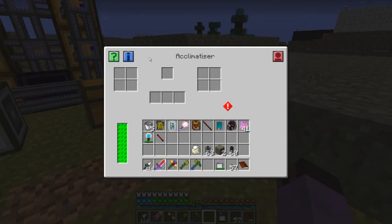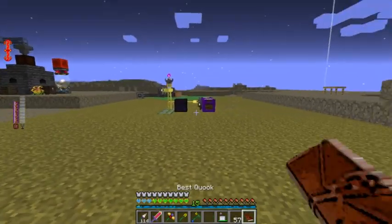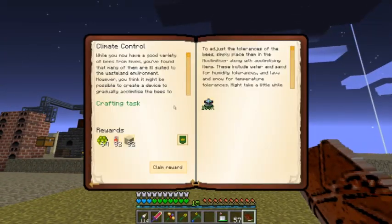That's a little bit complicated, but what you do is you put a bee in here — it has to be a princess — and you feed her things like dirt or lava buckets to increase her heat and dryness tolerance. It's very, very slow and takes forever.